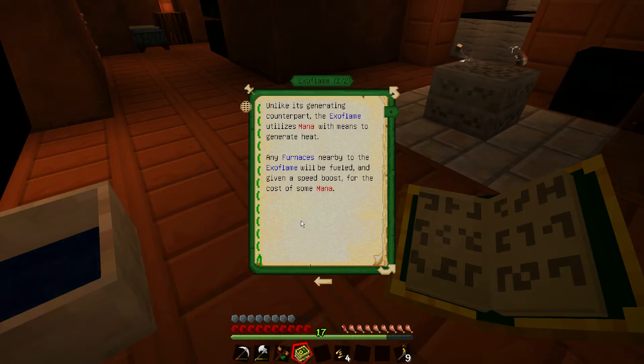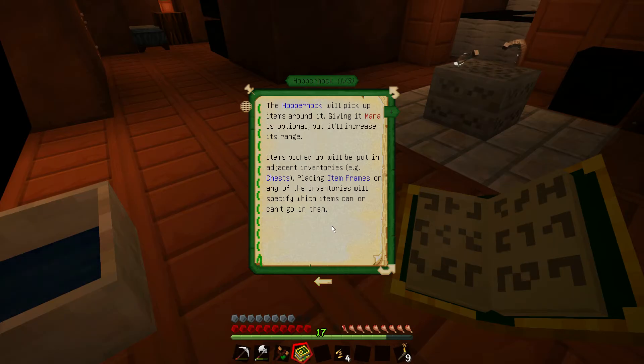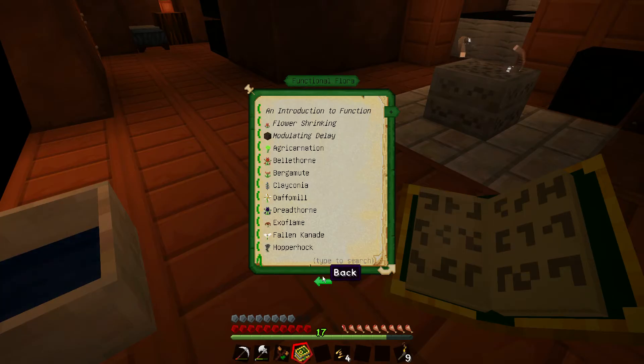Exo Flame — unlike its generating counterpart the Endo Flame, the Exo Flame utilizes mana to generate heat. Hopper Hawk — it'll pick up items around it, giving mana. Something to look into.